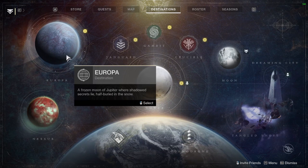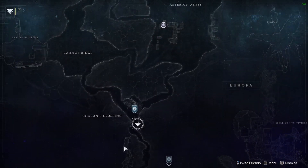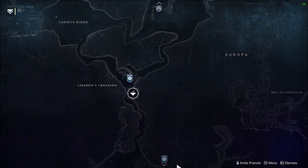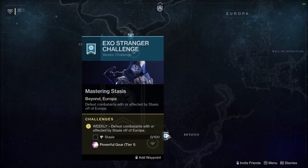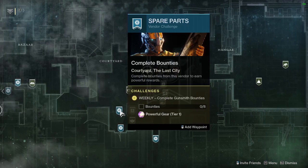You can go to Europa and do the eight bounties for Variks. Once you get through the storyline, there will be a couple of hunts you can do as well for powerful drops. You can see the Exo Stranger for powerful tier 1 if you do stasis kills. And then I would recommend going to see Banshee, pick up Banshee's eight bounties, and get those done. You can do those even while you're doing the Europa bounties — kind of do them passively while you're doing other things.